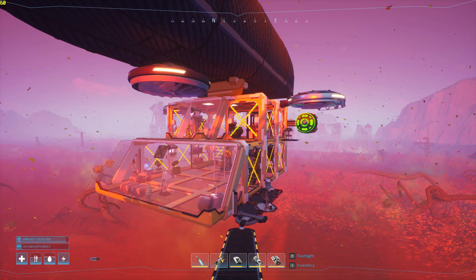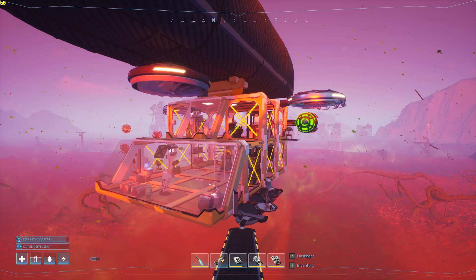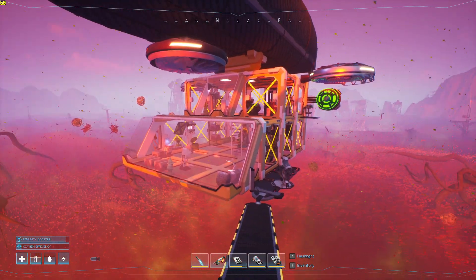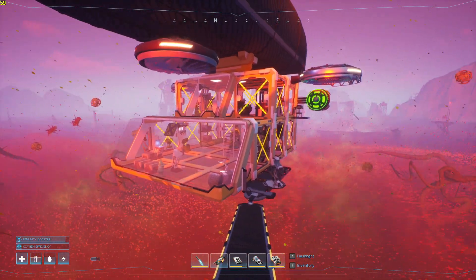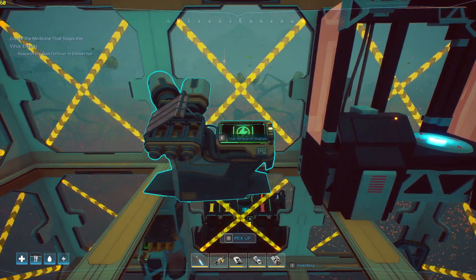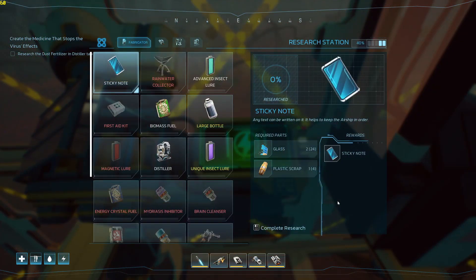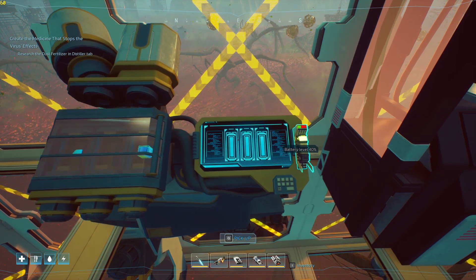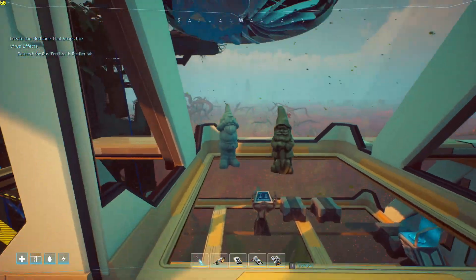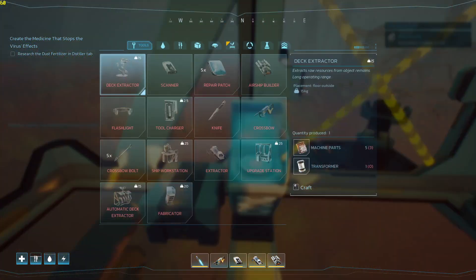Hello ladies and gents, welcome back to Forever Skies. In this episode I'm going to show you how to make the air cutter so we can finish exploring the secondary under dusk location, and then I'm going to show you how to get the cure and finish this update off. First thing we need to do, piggybacking off the last episode, is make the distiller if you haven't made it yet.